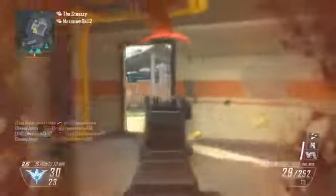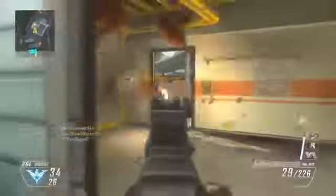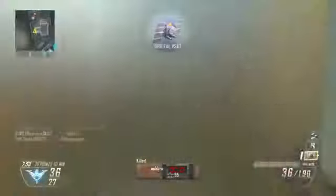EMP grenades are also useful for taking out ground-based killstreaks like sentry guns. Another good option is running a Stinger or the FHJ to take out aerial killstreaks, because there's going to be a lot of those in the air — stuff like escort drones and stealth striders — and you can take those out with your Stinger or FHJ.